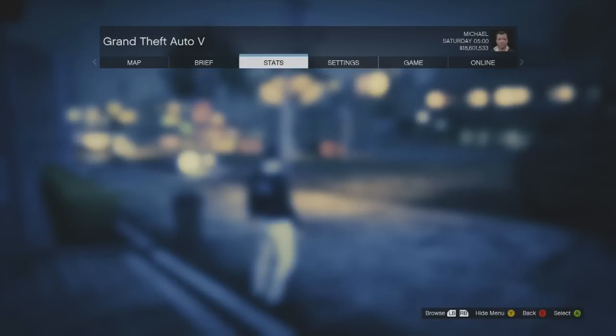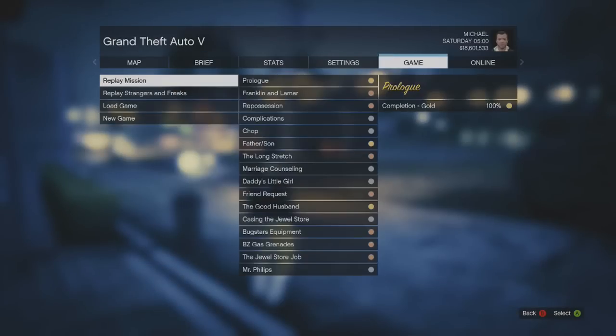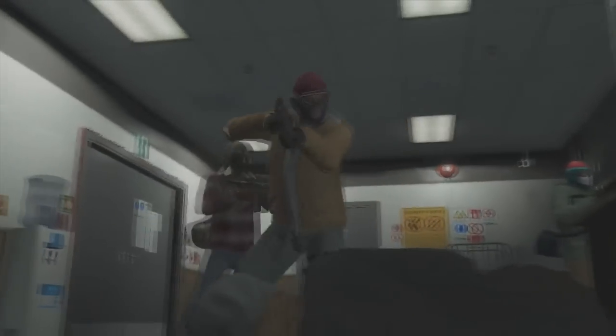To begin, press star, then you want to go across to Game. Once you're on Game, you want to go to Play Mission and you want to pick the first mission which is called Prologue. Basically this mission is the first mission that you guys started off by playing in GTA story mode.